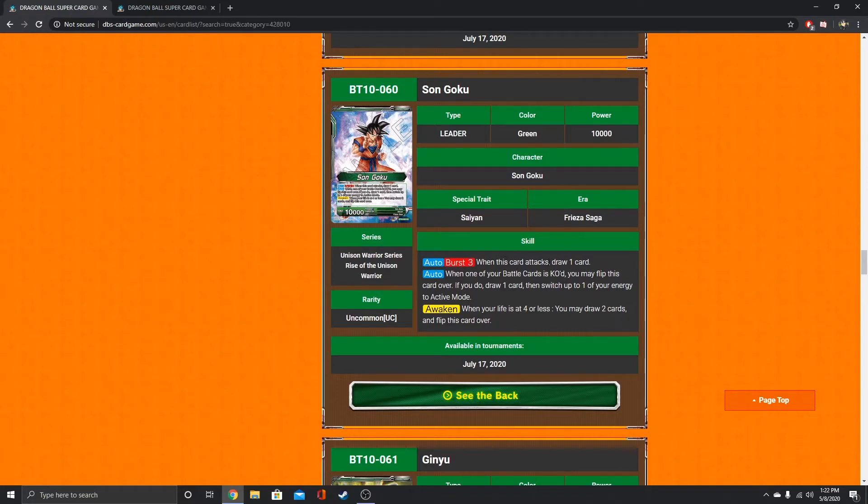He is Burst 3 — when this card attacks, draw a card. That's very basic. Burst 3 is a little hefty, but it has some strategies you could utilize with that. When one of your battle cards is KO'd, you may flip this card over. If you do, draw one card and then switch up to one of your energy to active mode. So you can awaken at 8 life, potentially. If you have a Krillin blocker or something like that and they attack, you just block and it gets KO'd — you can immediately flip over and you're already at 8 life awakened. It's technically not an awakening, but it's basically awakening.